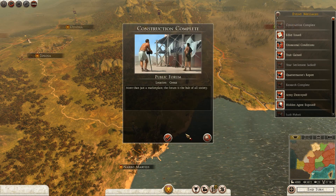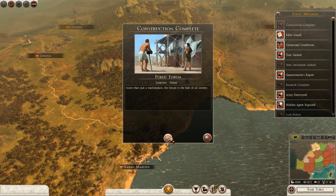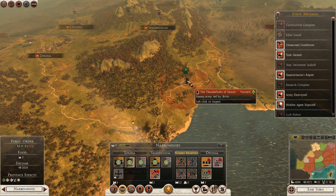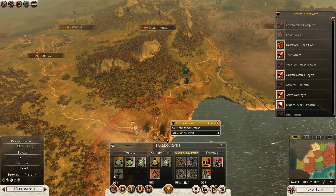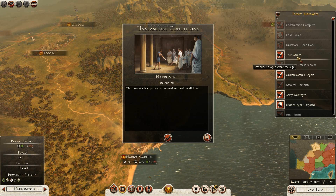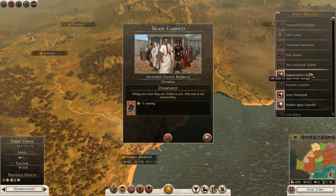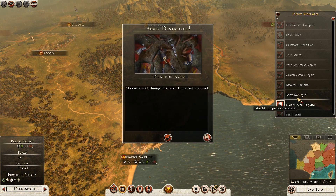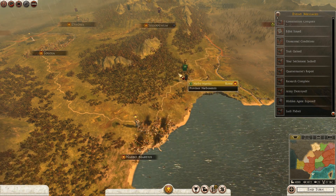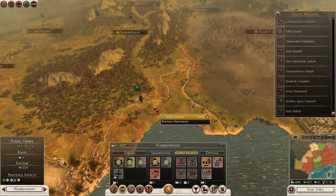Let's go through our event messages: the public forum was completed, we have an edict issued. It actually worked out because Narva Martius wasn't taken over. The thunderbolts of Taranis are threatening Narva Martius once again though. We've got a plus 2 cunning trait gained, the quartermaster report of our legionary cavalry being finished - that's really awesome - and the first garrison army has been completely destroyed, so that's probably replenishing in Narva Martius at the moment. If the thunderbolts of Taranis come along there probably won't be much to defend it.